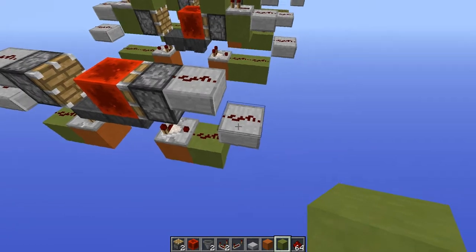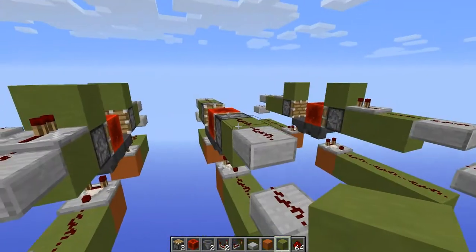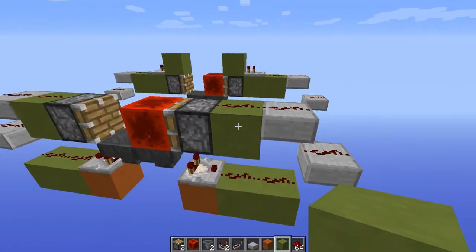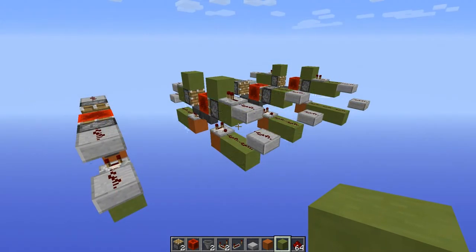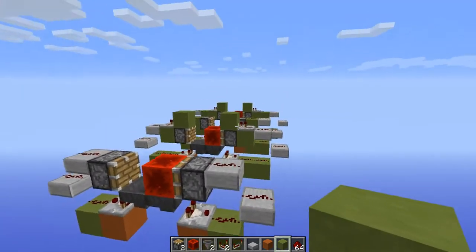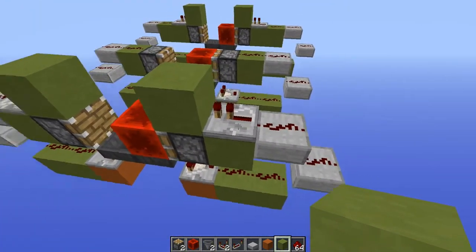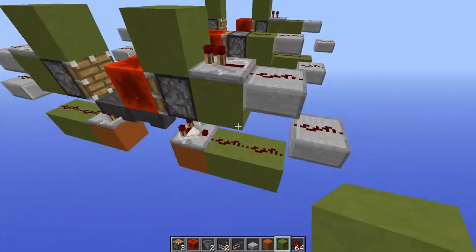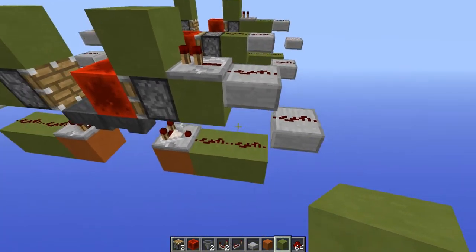And as you can see at the 5x, you can replace this slab with a full block. So that's the odd numbered redstone output. What about the even numbered redstone outputs? Well you simply do the same thing, except the bottom is going to have more redstone dust than the top.